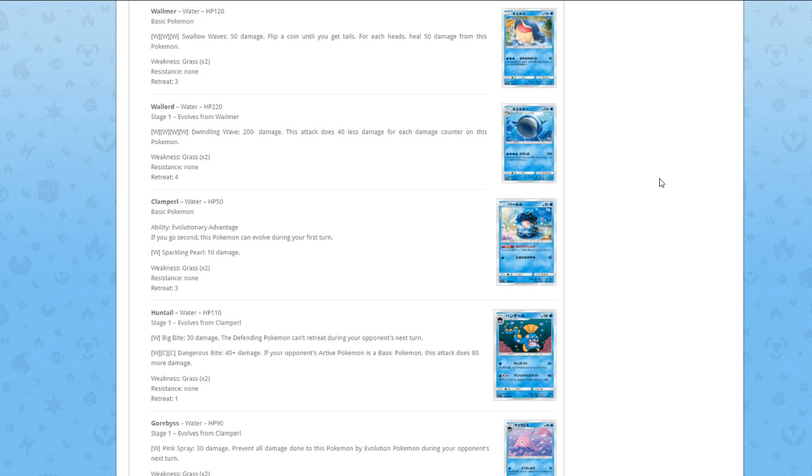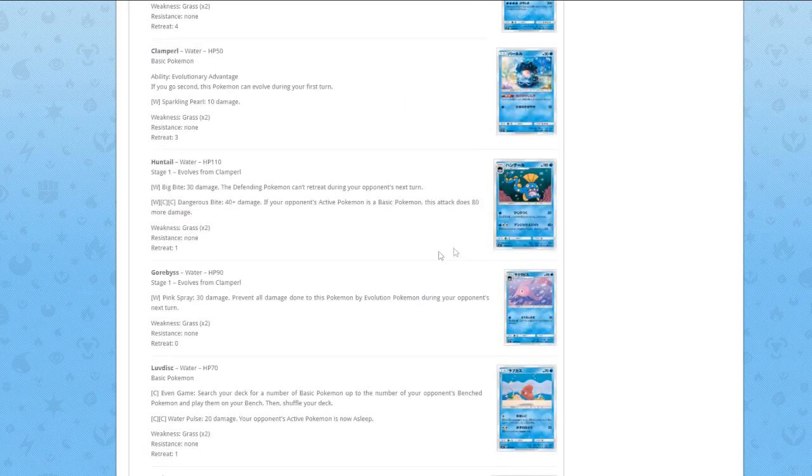Clamperl — Ability Evolutionary Advantage: if you go second, this Pokémon can evolve during your first turn. For one Water, Sparkling Pearl does 10 damage. Huntail — first evolution from Clamperl — for one Water, Big Bite does 30 damage, the Defending Pokémon can't retreat during your opponent's next turn. For one Water and two Colorless, Dangerous Bite does 40 damage plus 80 more if your opponent's active Pokémon is a basic Pokémon. The energy cost for the second attack is too high — 120 on a non-EX is okay, but 110 HP and heavy energy cost isn't great.